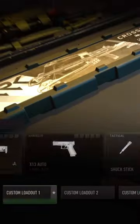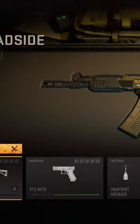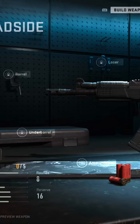Create a class with any of the new guns — the crossbow, the shotgun, or the new AR. As soon as you have it selected, go up to Gunsmith, then hit L2 to create a blueprint for it.